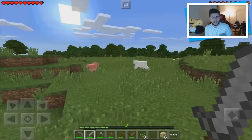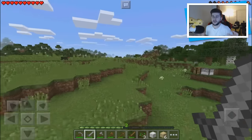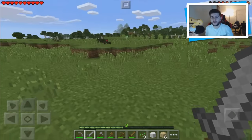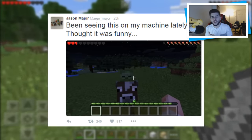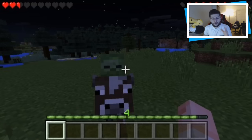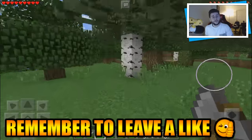Moving on to something different: it looks like Minecraft Pocket Edition is going to have two exclusive mobs. Considering it's not April Fool's, I think this is actually a real feature — something we could expect on PC and console in the future too. He posted this only 24 hours ago saying 'been seeing this on my machine lately, thought it was funny.' It's actually a cow jockey — a baby zombie riding a cow. Previously in Minecraft we've had chicken jockeys, but this looks like pocket edition is going in its own direction.